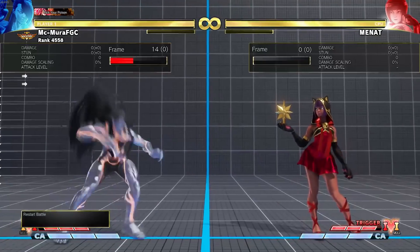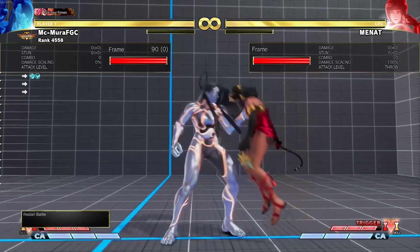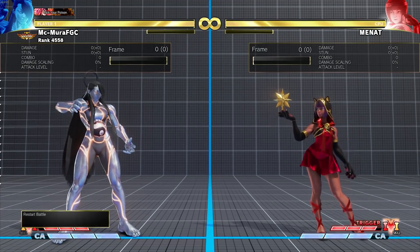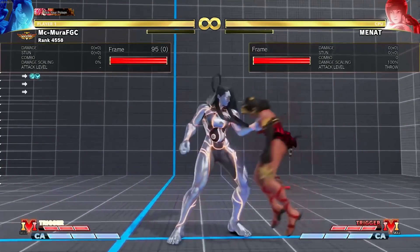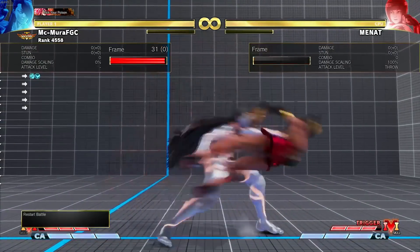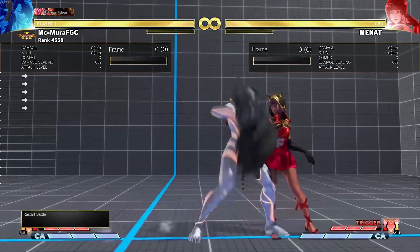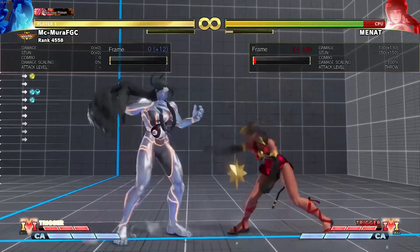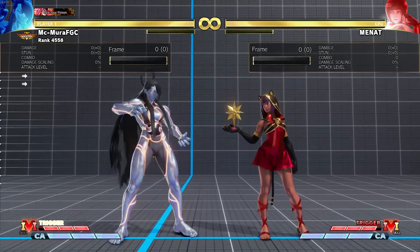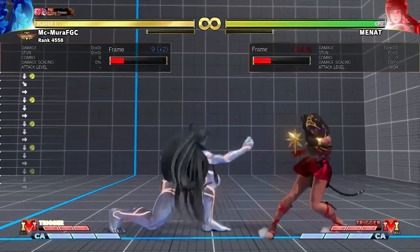The other change is that after a dash, Seth used to be minus one — now Seth is minus four. There are added recovery frames to the grab. I think this just brings him in line with the rest of the cast. It was kind of stupid that he was minus one to begin with, so I think this is very fair.